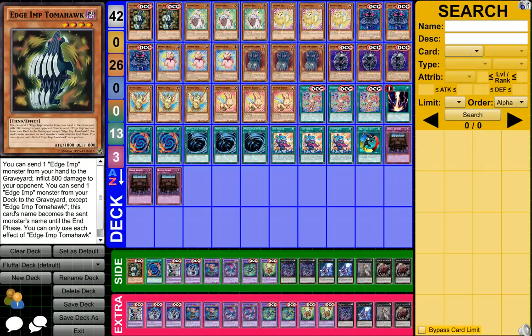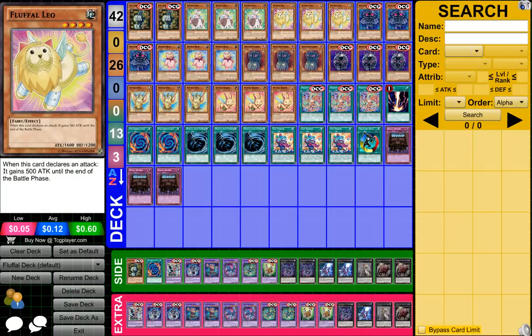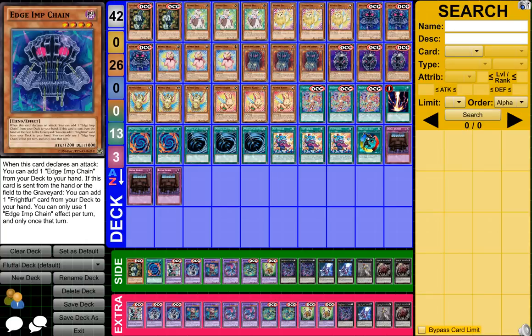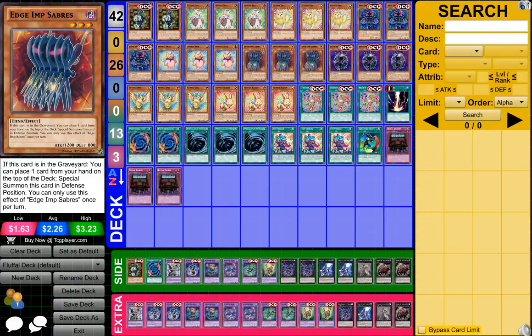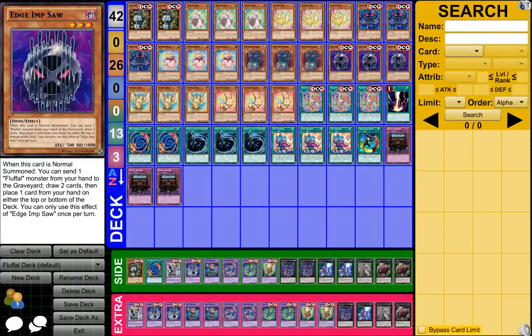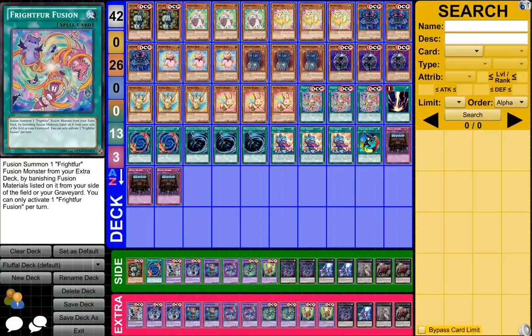So to start off, what you need guys is 2 Age Imp Tomahawk, 3 Fluffle Dog, 3 Fluffle Leo, 3 Age Imp Chain, 3 Fluffle Bear, 3 Age Imp Saberous, 3 Age Imp Saw, 3 Fluffle Owl, and 3 Fluffle Rabbit.